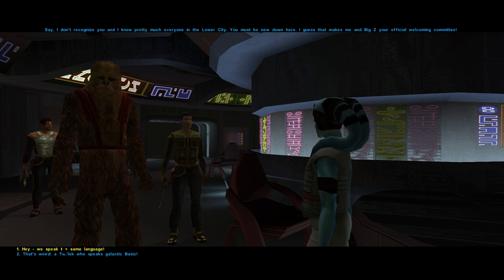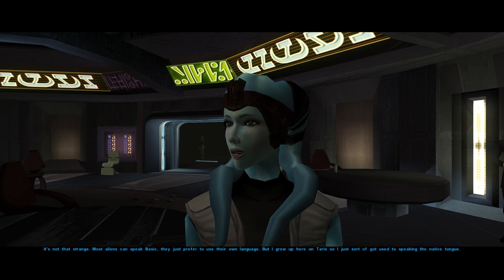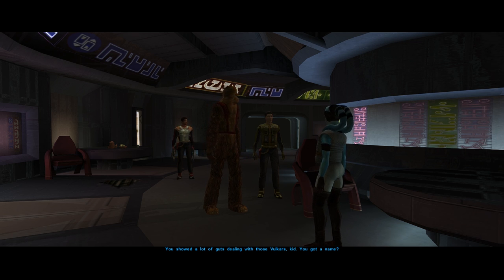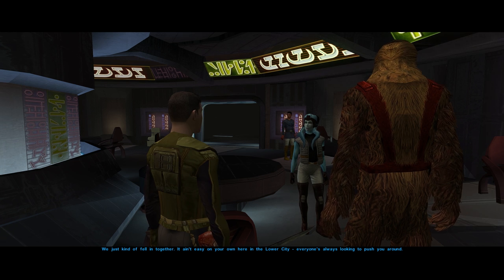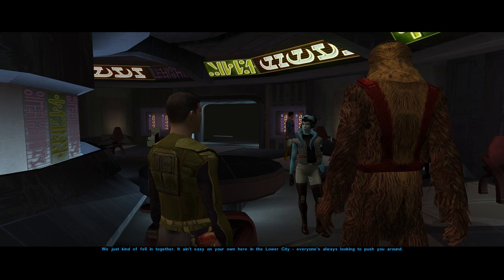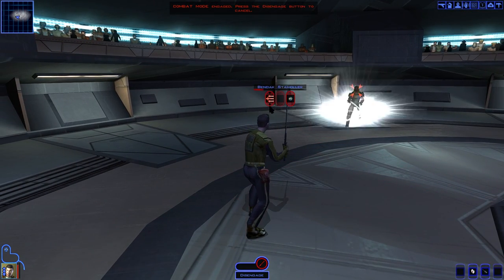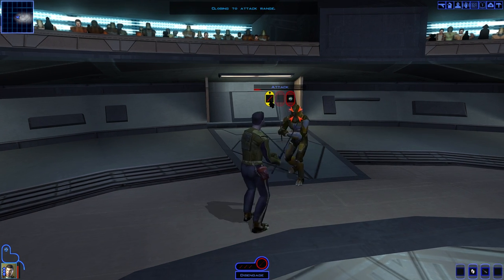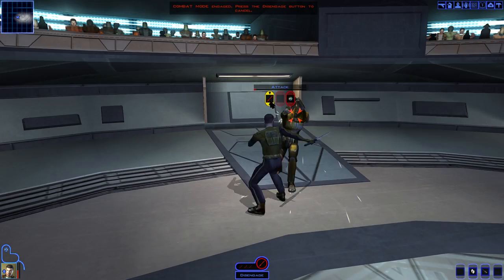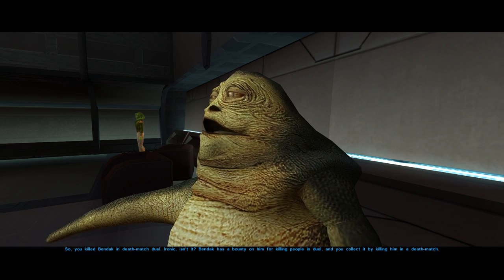The most important bit in the cantina is meeting Mission Vao and Zaalbar. Mission is a Twi'lek roguish type with sharp wit, street smarts and a heart of gold. Zaalbar is her Wookiee best friend and muscle. Mission tells us about two swoop gangs — the Vulkars and the Beks — and sets up a meet with the Bek leader, who may know something about Republic escape pods that crashed nearby. I also circle back to Bendak: after some grenade strategies fail, I save-scum my way to victory, netting bad boy points and a tidy sum from both the arena boss and Zax — there was, unsurprisingly, a bounty on Bendak's head.